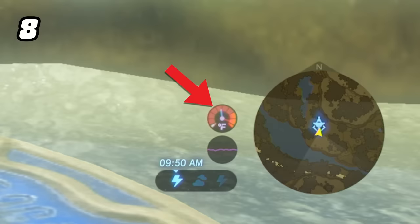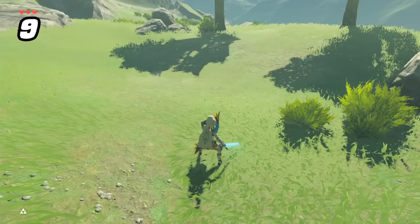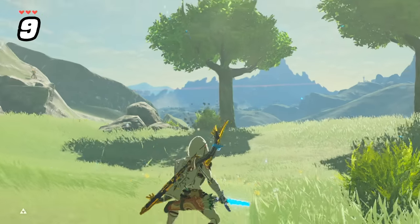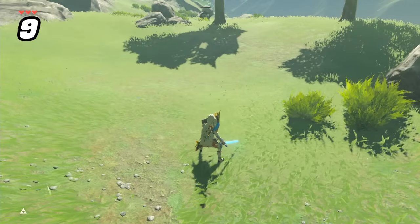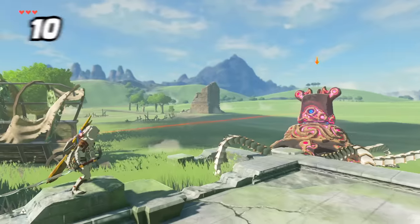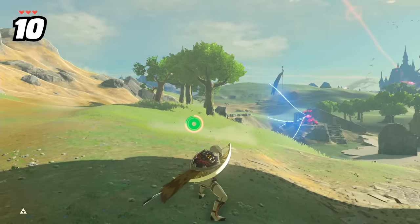Did you also notice that getting struck by lightning causes your core temperature to go up to the max for a split second? On the same topic of electricity, any number of things can deflect Octorok shots — hitting them, Master Sword beams, parrying, blocking, etc. But did you also know you can deflect it with shock conduction? Did you also know you can block a Guardian's laser with a Wind Cleaver's Air Slash? Yes.